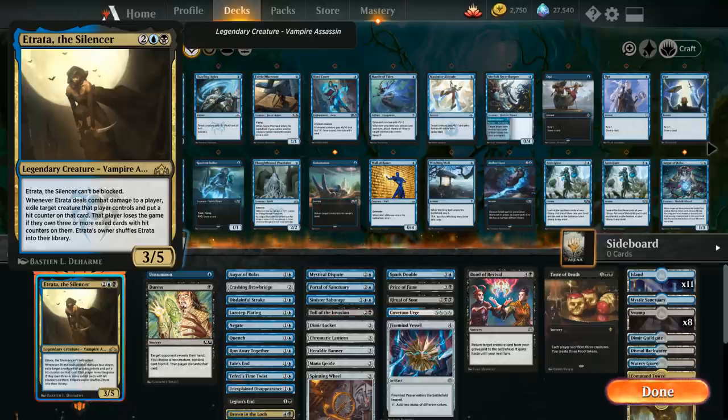Let's read Etrata: a 4-mana 3/5 vampire assassin that cannot be blocked. When Etrata deals combat damage to a player, we can exile target creatures that player controls and put a hit counter on that card. That player loses the game if they own three or more exiled cards with hit counters on them. Then we have to shuffle Etrata into our library — but since we're playing brawl, we can put her in the command zone instead. If we replay Etrata she costs two additional mana each time, so four mana the first time, six the second, and eight the third.